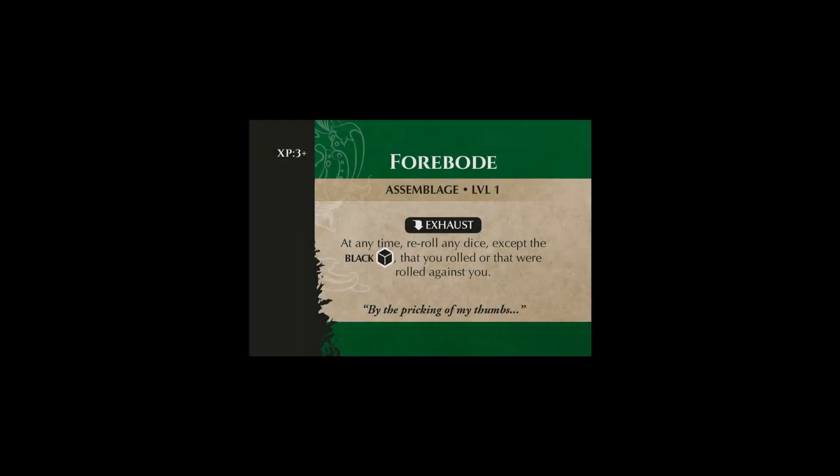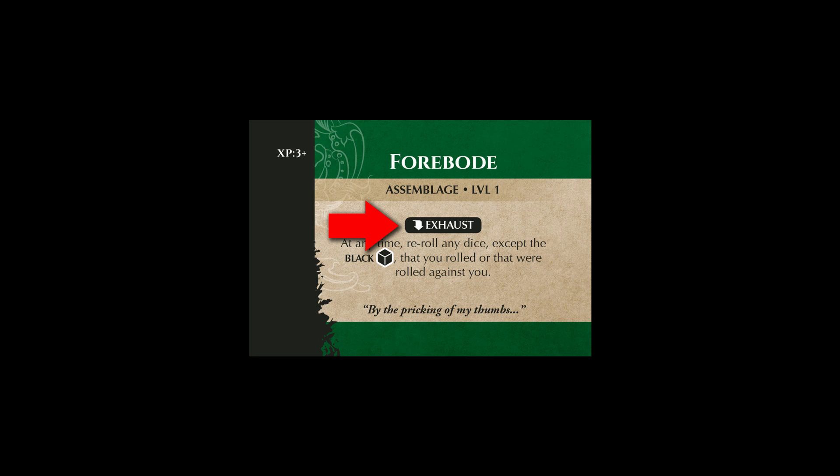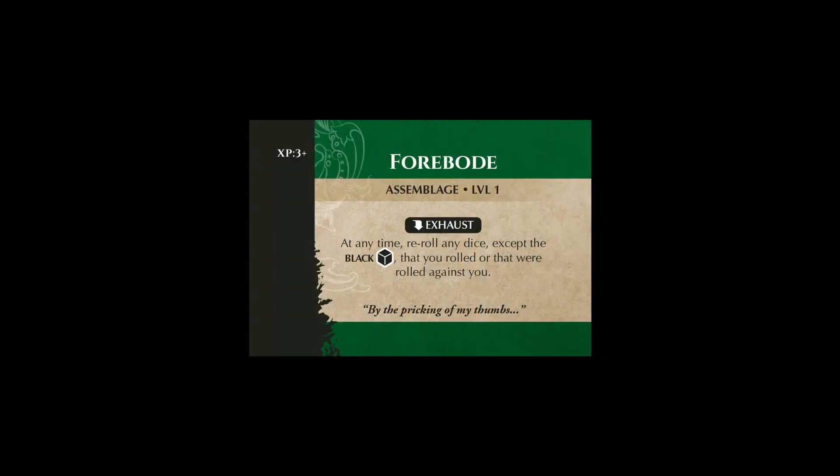Condition tags are black boxes listed above abilities. In this example, the level one discipline for Bode has a condition tag that requires the adventurer to exhaust the card to use it. There are a variety of other condition tags too, like discard and passive. You can check how each tag works using the condition tag section in the rulebook. Exhausting in Madara means to simply turn the card sideways to indicate that the ability has been used. At the start of each turn, players will unexhaust their cards, allowing them to use abilities with the exhaust condition once per turn.